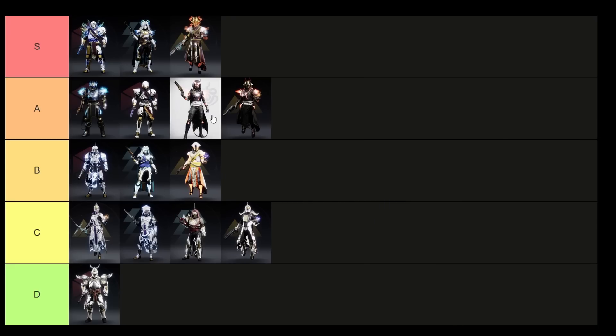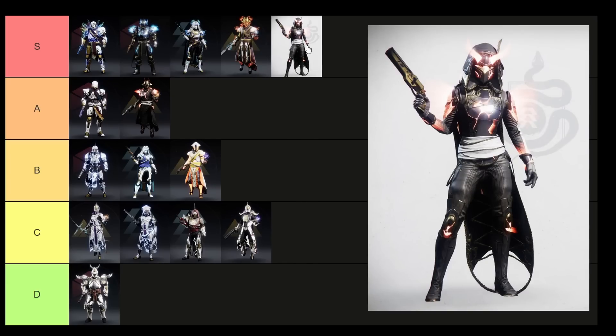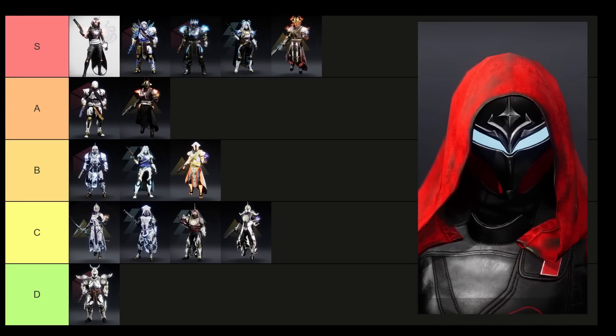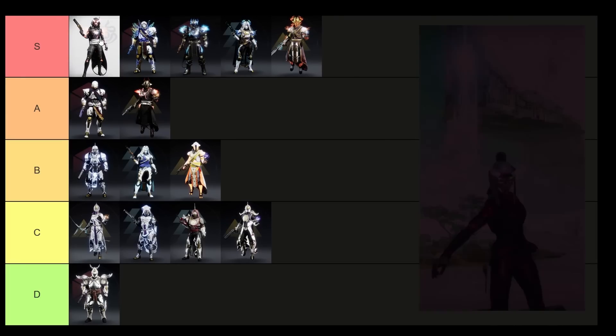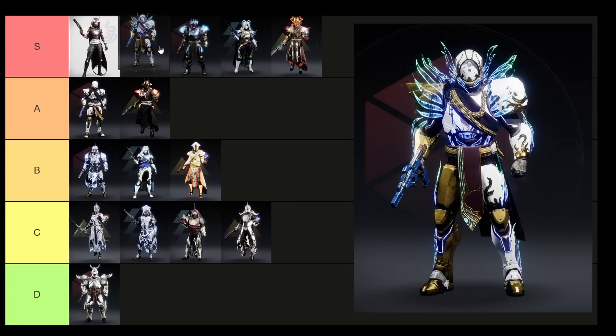For the A tier, I'm going to move two sets up. The arms, helmet, and legs on the 2020 set for both the Titan and the Hunter are used so often. Actually, for the Hunter, this one is the most deserving of S tier in my opinion — if you keep an eye out, you'll notice a lot of Hunter mains use this set, both glowing and non-glowing mixed with other sets. It's really good for night builds and I see the glowing helmet used in a lot of cosplays — people really love those devil horns. The Warlock one doesn't move up because the set is a bit too bulky for most people's liking, though the helmet is one of the best Warlock helmets and people do enjoy that one.